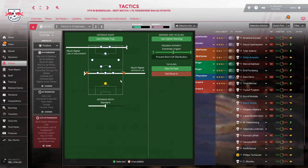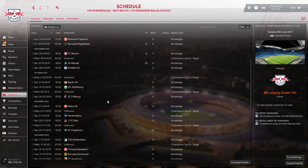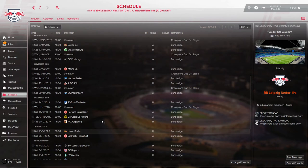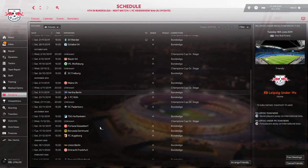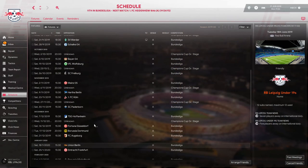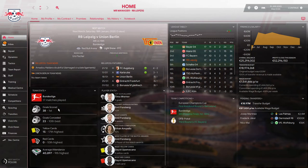We use tight marking, we press and stay on our feet. Just like last episode, we'll check in again in January, just before the first new game of the season against Union Berlin, which is roughly halfway through the season. So we are now on the 15th of January. Timo Werner is the top scorer with nine goals, and Emil Forsberg has both the highest average rating at 7.59 and the most assists with nine.